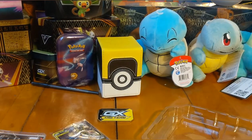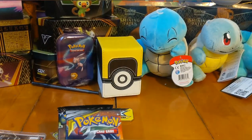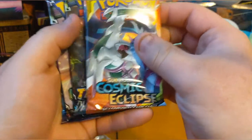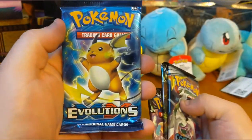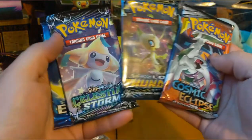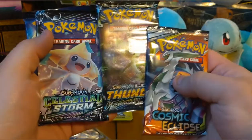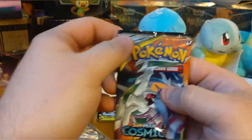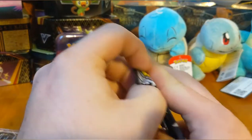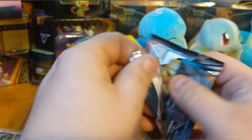Let's get this trash out of the way. Here we got a Cosmic Eclipse, a Lost Thunder, a Celestial Storm, and yes — we got an Evolutions pack in here! These are some of the older ones. I want to say Lost Thunder and Celestial Storm are kind of old too, but I'm not sure how old. I'm going to go with Cosmic Eclipse first.